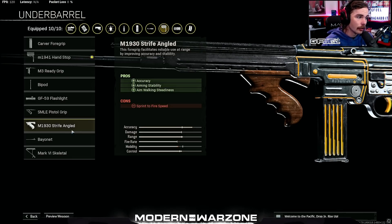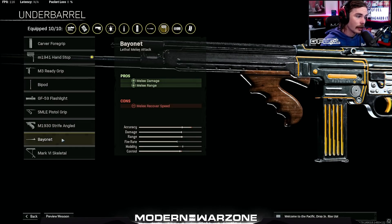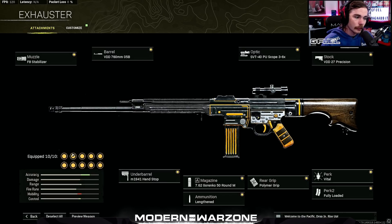I also tested the bipod. The bipod can pretty much break the recoil on any of these weapons, but you do have to crouch or be mounted to get that effect. If you really aren't good at controlling recoil, rock a bipod. If you are good at controlling recoil, feel free to rock the Mark 4 Skeletal or the Mark 6 Skeletal.